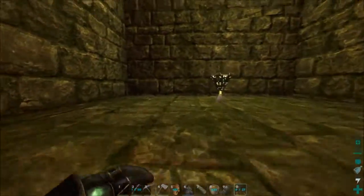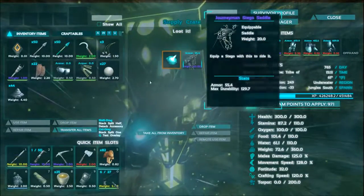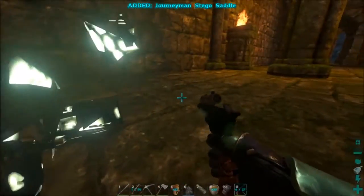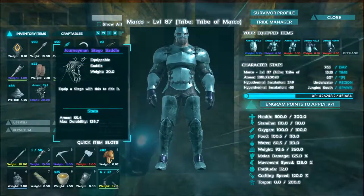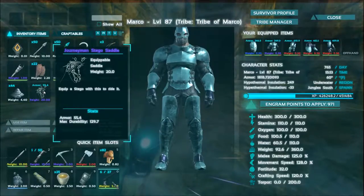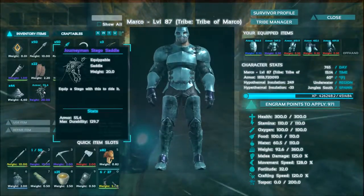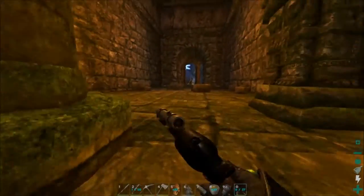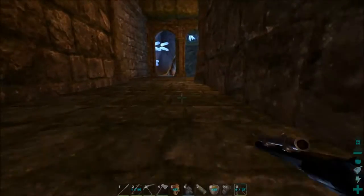A journeyman stego saddle. I'd probably have plenty of these because they're in my normal loot drops. But that is a good stego saddle. And if nothing else, we'll grind it down for metal in the industrial grinder I built.